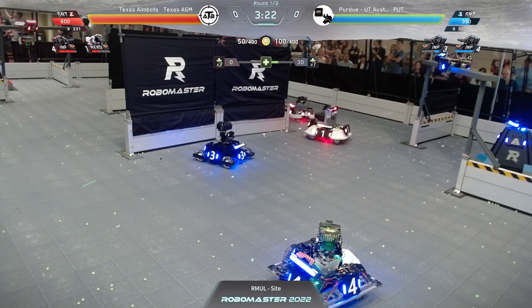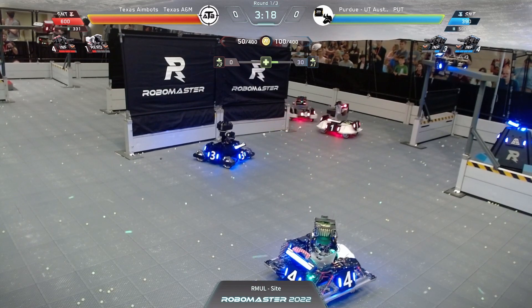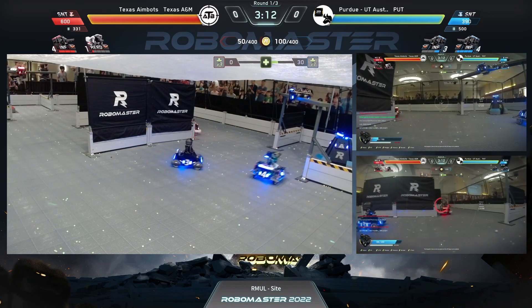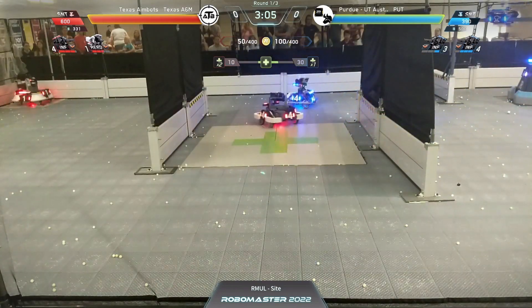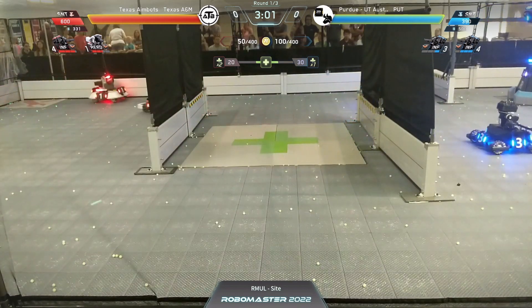The century from Texas A&M pretty much just blocking off the right-hand side of this field. The hero for Texas A&M continuing to take shots — I believe they hit another one, bringing the century health down to 300 HP. A strong showing from Texas A&M, this is what we expected to see: all three robots up, all three robots operational. A few more shots from that hero and that century is down — the base will be exposed.